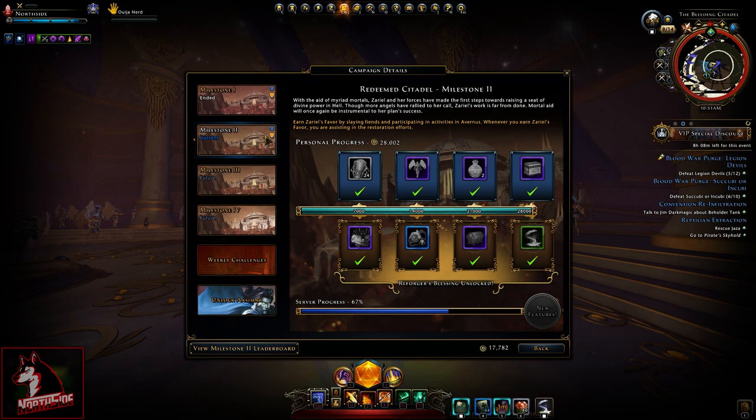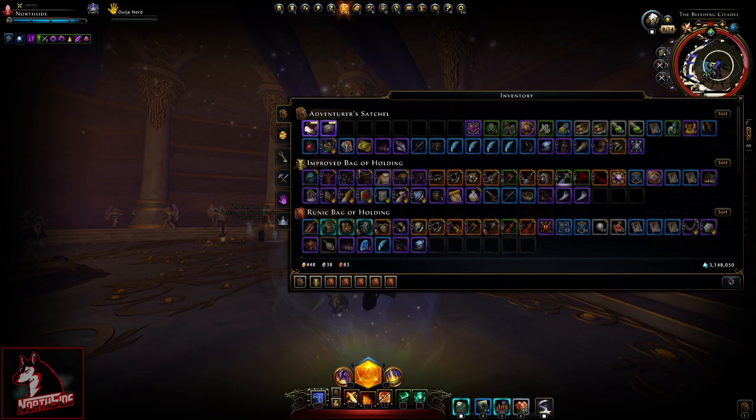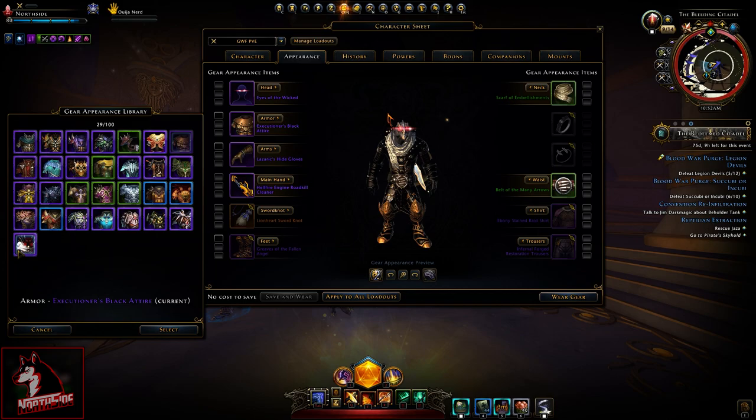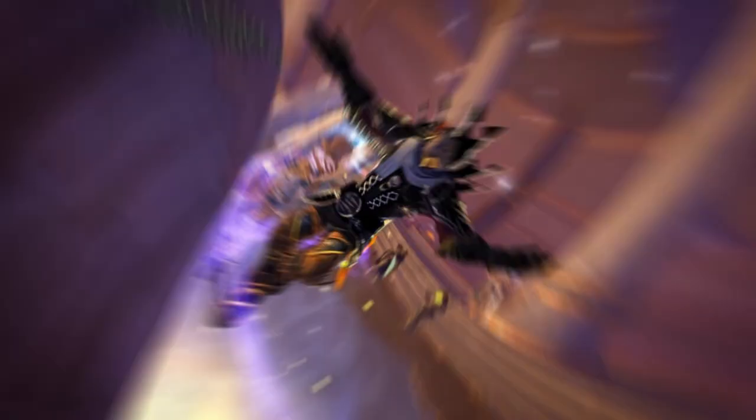My milestone is complete, I am done. I don't care about the leaderboard — that's for somebody else. Hunts will unlock when the server progress is done. Let's go into my inventory and check out these robes of the haunted. We're going to convert it to an appearance item and see how it looks.